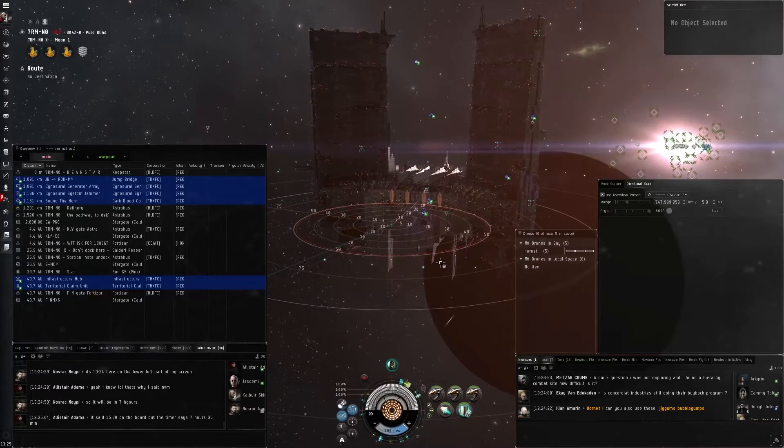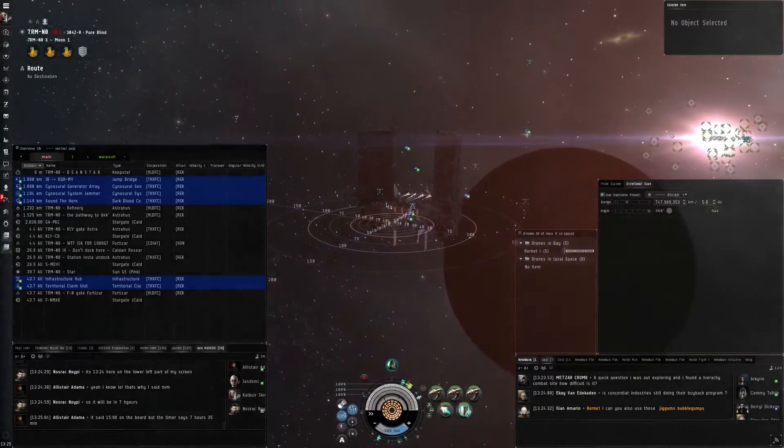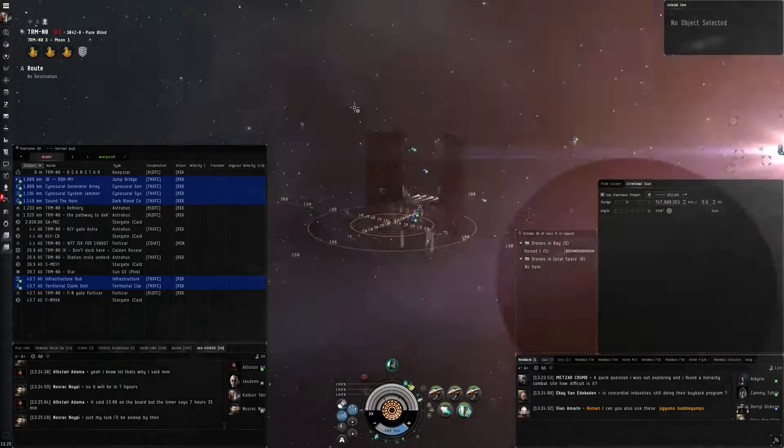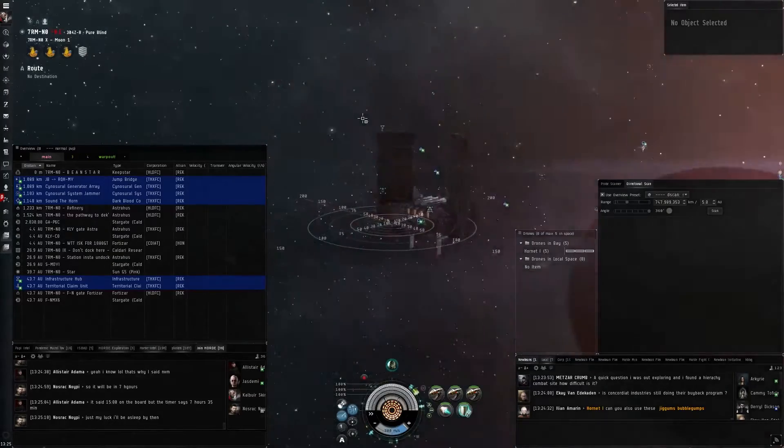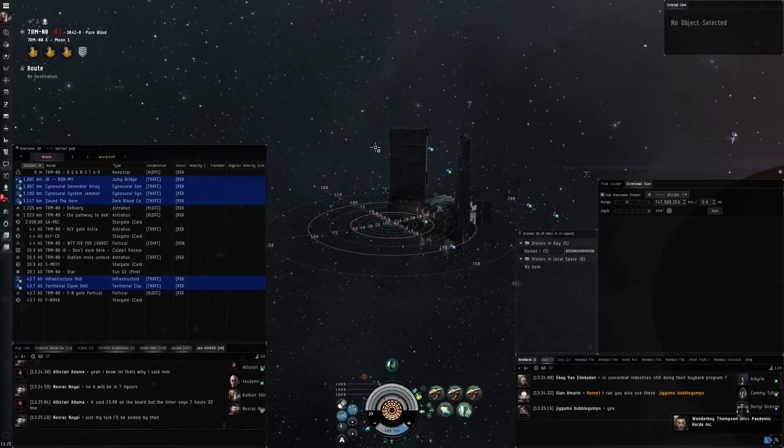Hey Horde! I quickly want to go over some things, mainly how to get from our home, 7RM, to an area that is a little less violent and where you can mine and rat a little bit more safely. This area is another piece of space we own called the GME Pocket.